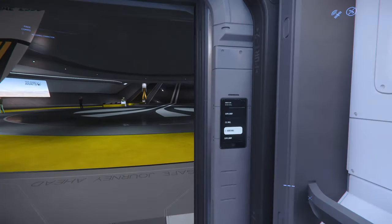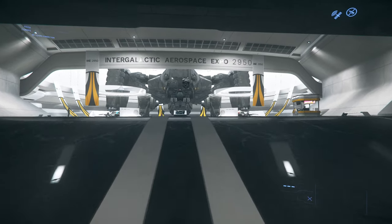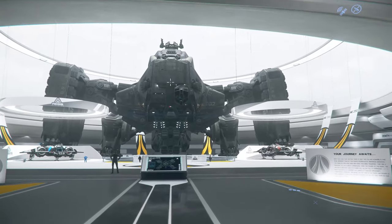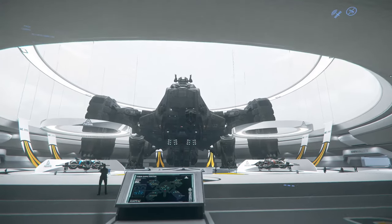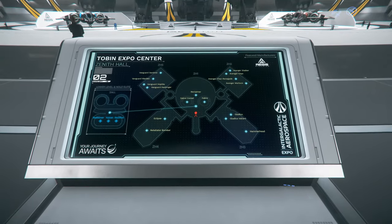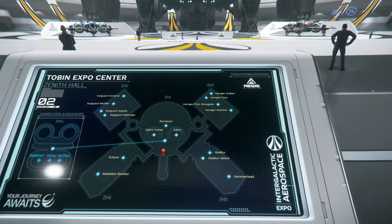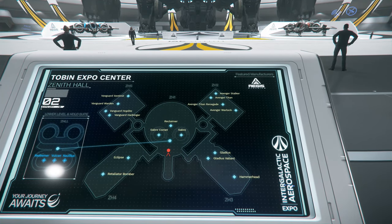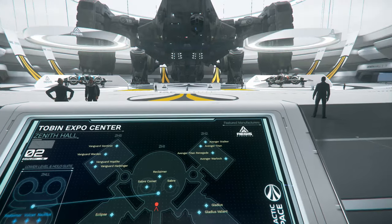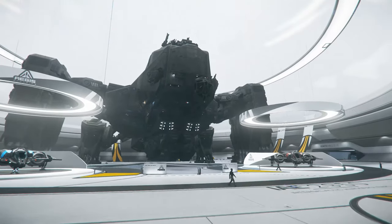Walking in, we're immediately met with the Reclaimer — you can see why the hall is so big, because they had to be able to fit that thing in there. There's also a map again and there are a few hollows to see. Most of the Aegis ships are already in the game, so the big thing today is going to be the ship sale on the website, but they're fun to check out in game because they're some of the best ships, especially for combat.